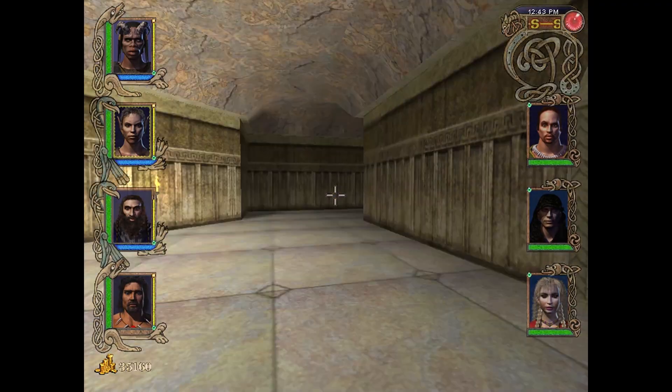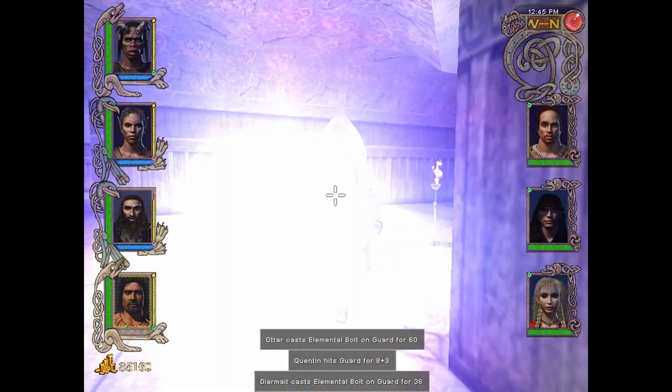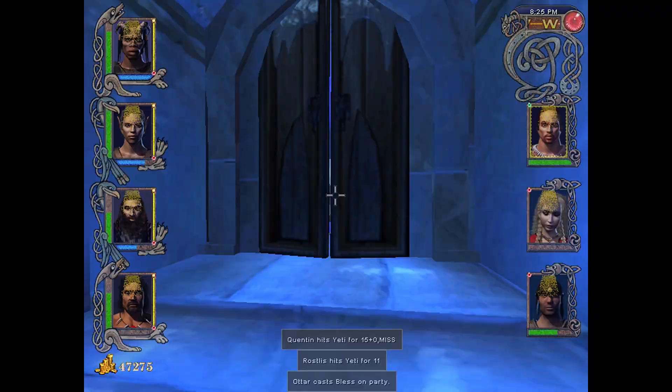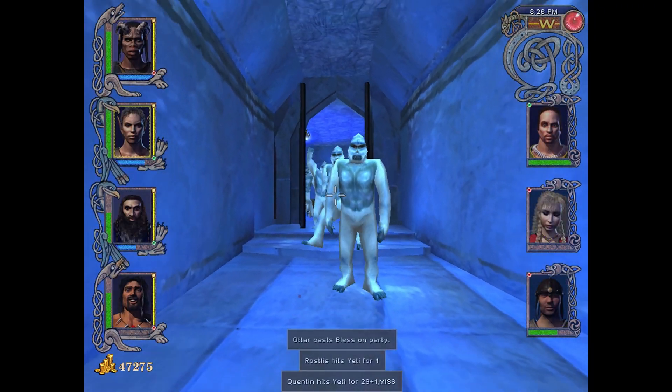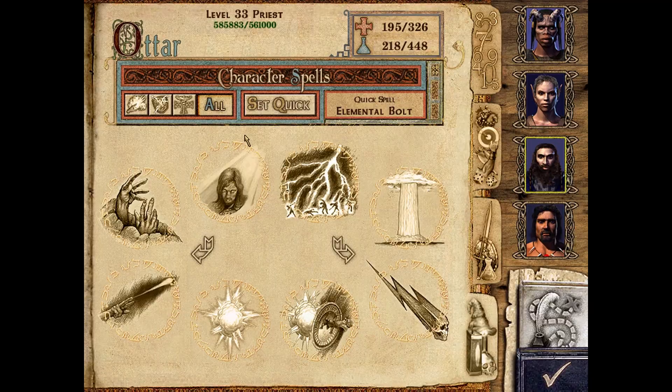Might and Magic 9 was released in 2002, developed by New World Computing, published by 3DO. It is the ninth game in the Might and Magic series, and also the last game in the series to be developed by New World Computing. Might and Magic 9 is a role-playing game that provides players with a few good dungeon crawls and original character mechanics.